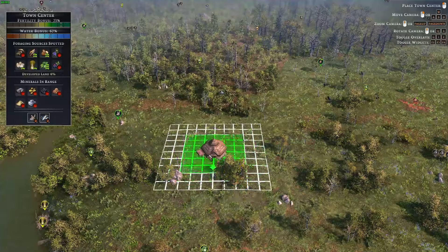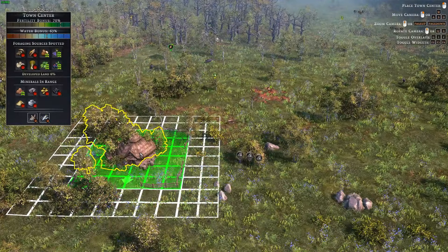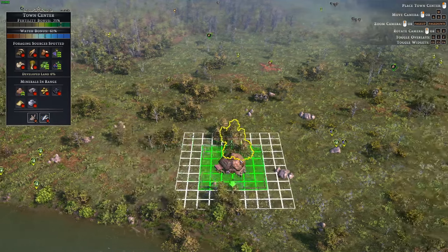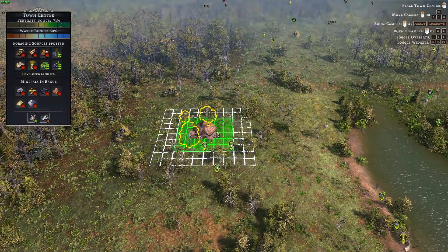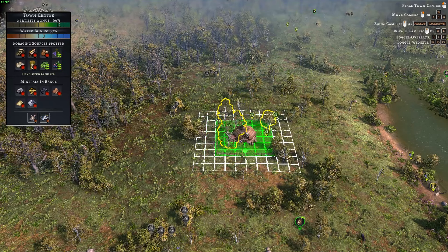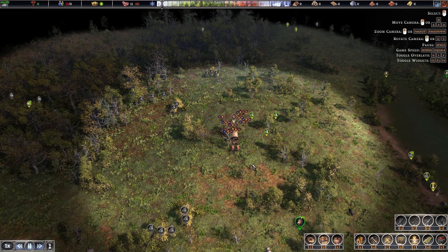If you get caught by wild boars and you don't have anyone nearby, it's pretty much going to be bye-bye for that villager. You can lose population really quickly. There are also some wolves here that I'm afraid of, so let's not build that close. There are so many boars everywhere, so I think I'm going to build on this side over here. There are a couple of boars but this might be the better location. Let's go ahead and confirm here.